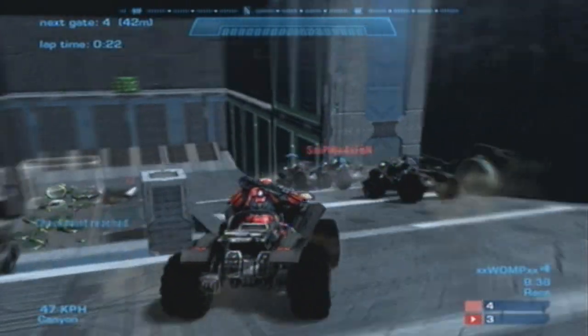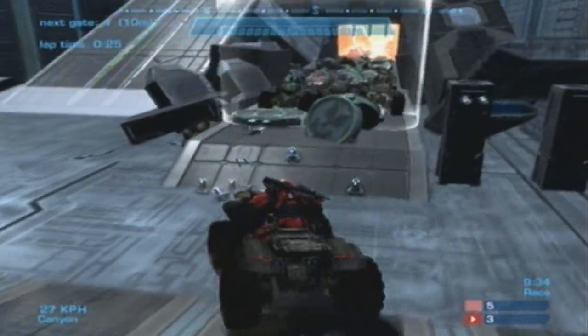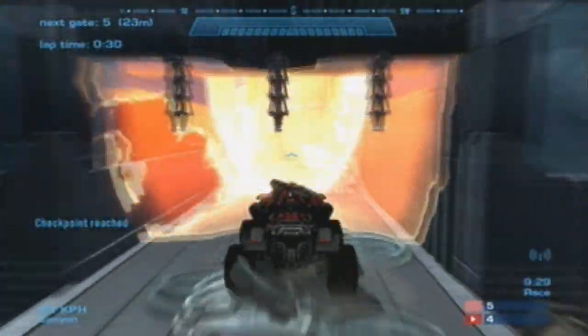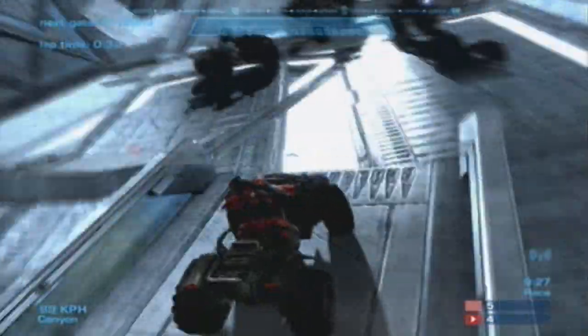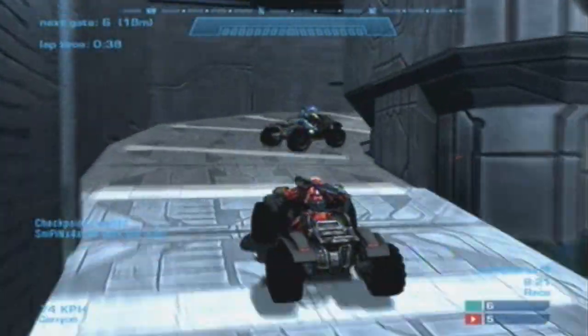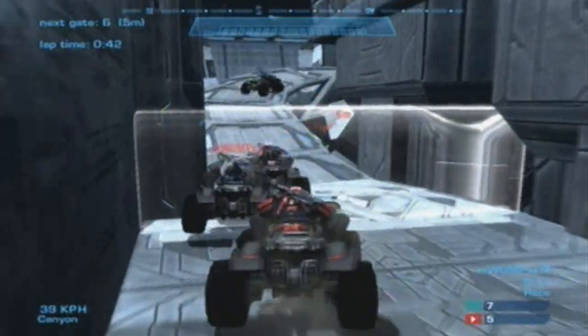Obviously from the title you can tell that this is a Star Wars themed map. And if you guys haven't seen Star Wars, this is the part of the movie — I'm not sure which movie this was inspired from, but I'm just going to go with Star Wars 4 when C-3PO and R2-D2 were being sold to Luke and his uncle Owen.